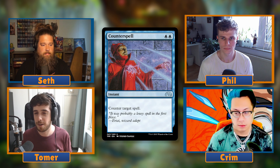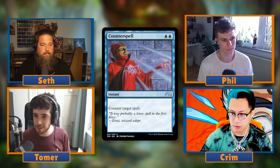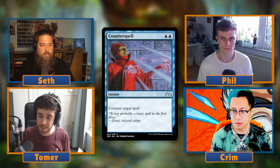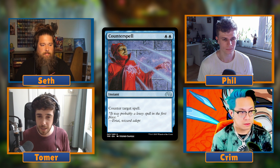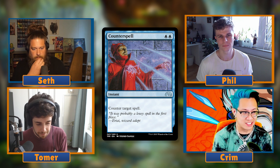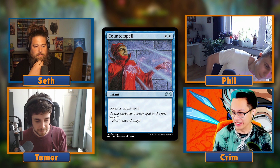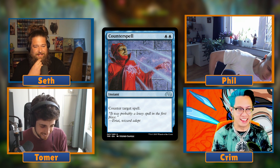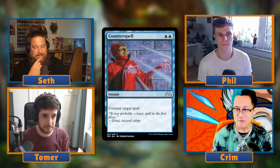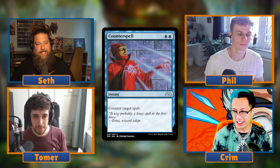All right, we're going to start off by identifying what certain cards people have issues with in blue. I think the number one thing would probably be counter magic - whenever I see people saying they struggle against blue in Commander, it's usually 'I can't get through all the counter spells.' Seth: 'I hear that a lot. I think it is often the counter magic, the milling, and the theft and bouncing - those are the four things. Counter spells being the most prominent.'